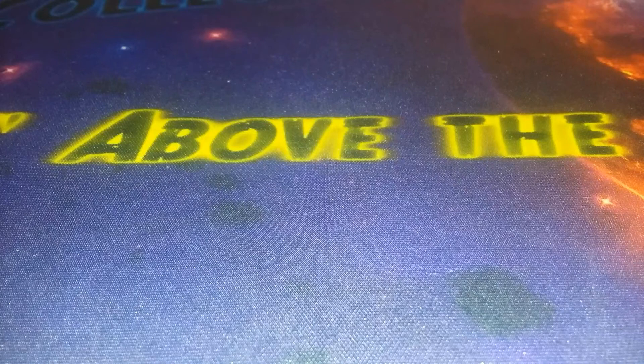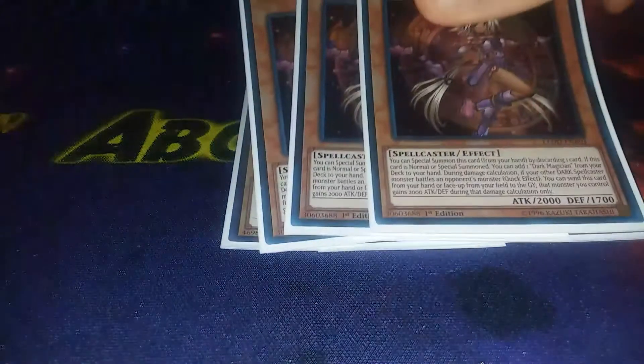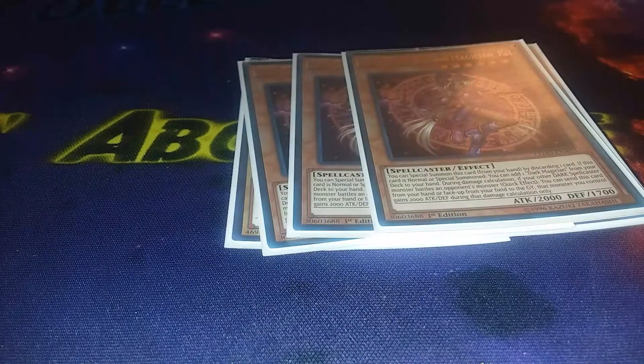Starting off with the monsters — it's a Dark Magician deck so you cannot go without playing three Dark Magicians. I chose the 2017 Megaton version because it was the only secret rare I had, and I love the artwork. Following up is three Apprentice Illusion Magician — you discard a card, special summon her, and search one Dark Magician from deck to hand. I was originally playing this at two, but since I'm going with more of a stun build I needed more spellcasters, plus I'm playing Secret Village.